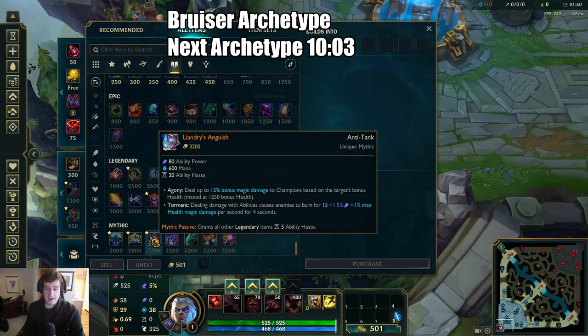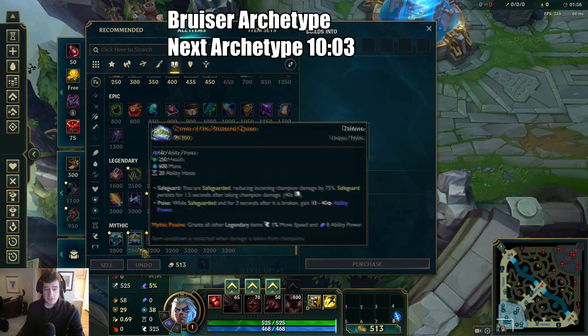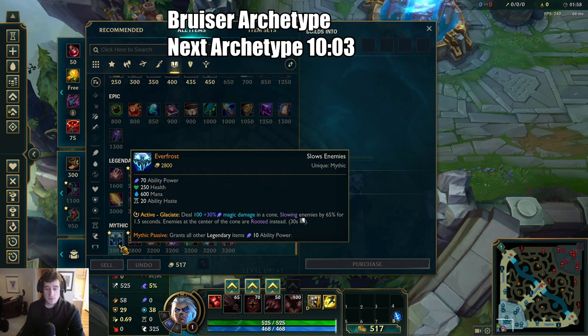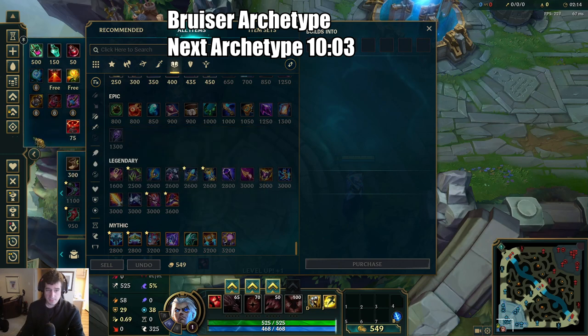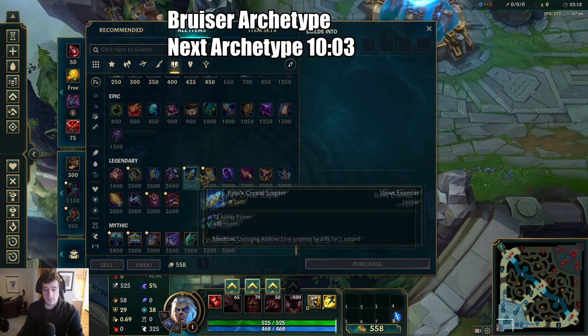The only time you'd want to adjust is if, say, you have a bot lane that's 2-0 or 3-0 and you want to look to be a peel bot — this is when you can go Everfrost. This is a defensive setup where when you get committed on, maybe an Aurelia lands her E or a Darius grips you, being able to escape with Everfrost is going to be great. The movement speed delta is extremely important in these matchups against Bruisers, so rushing boots early is rather important.